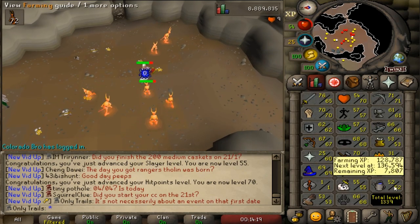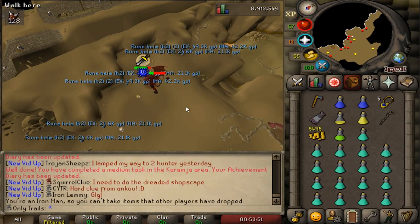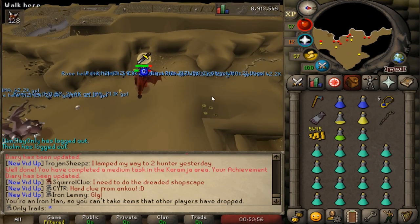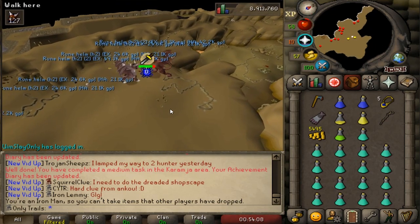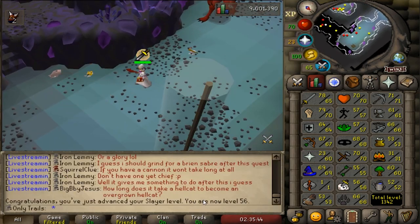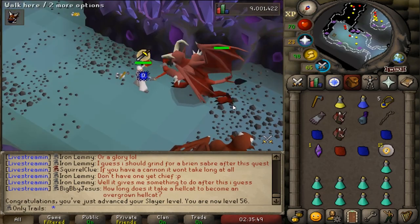That's my second highest combat stat, not bad. Who thinks he's funny dropping all these rune heraldic helms around me? Whoever you are, if you're watching this - and that is the next slayer level, 56 slayer! No unlocks, and almost done with this task. It was a pretty rough task, let's be honest.